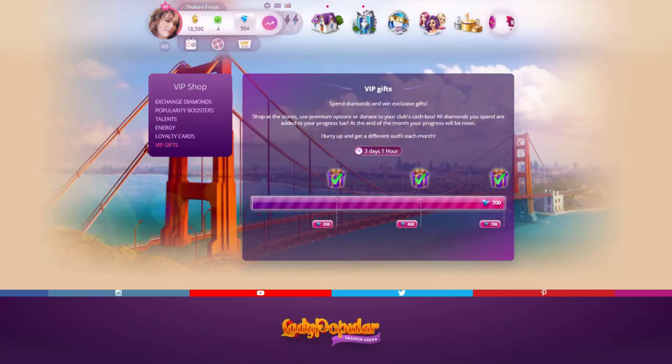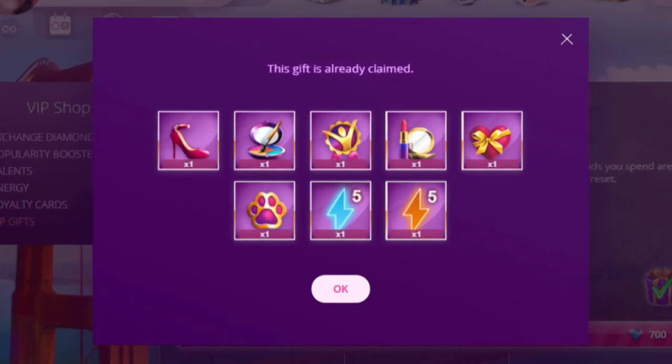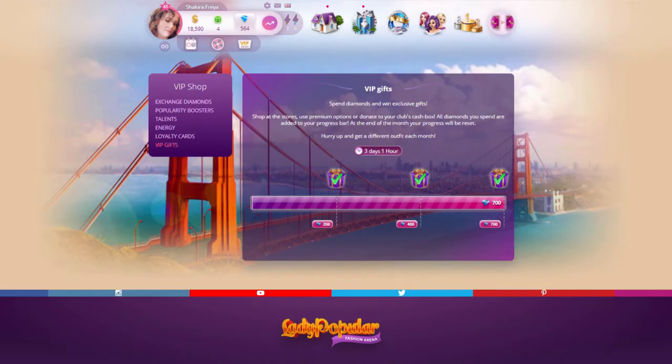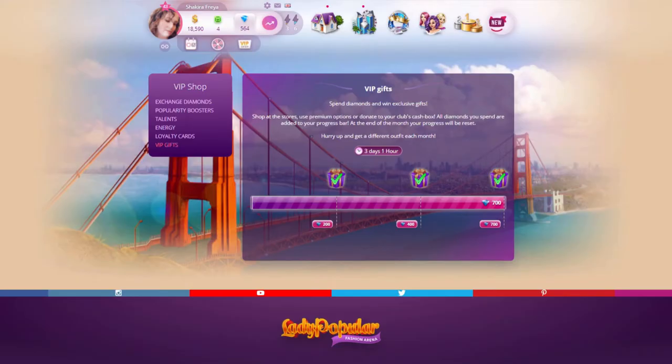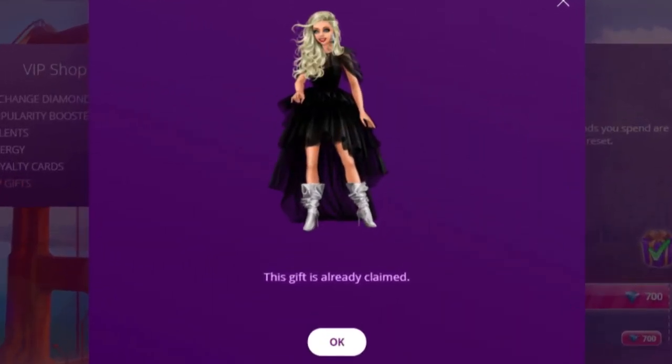That brings us to our last category: VIP gifts. You receive these for spending your diamonds. You can see here what you receive when you spend 200 diamonds, 400 diamonds, and 700 diamonds.